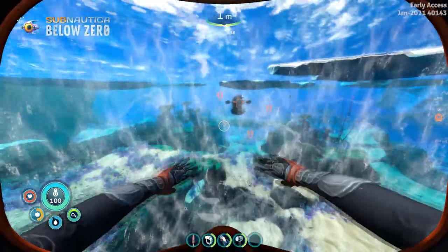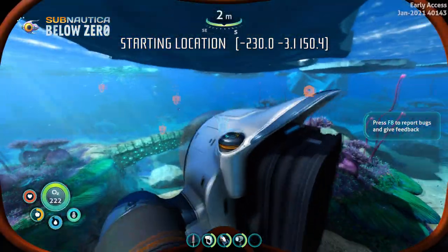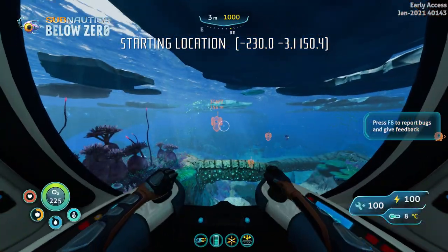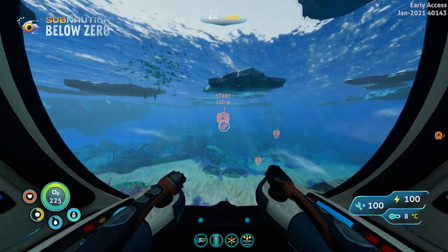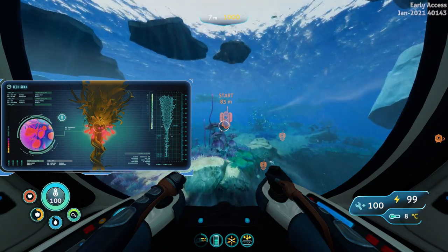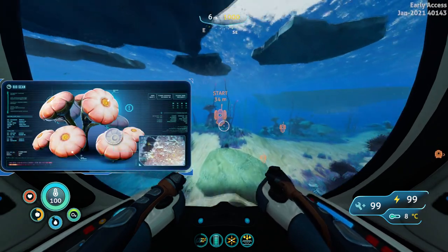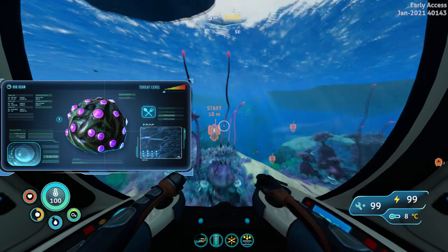I'm also placing the coordinates on the screen right now. There are five underwater plants that are useful, and these are the bullseye shroom, the ribbon plant, the creepvine seed cluster, the spiral plant, the young cotton anemone, and lastly the gel sacs.